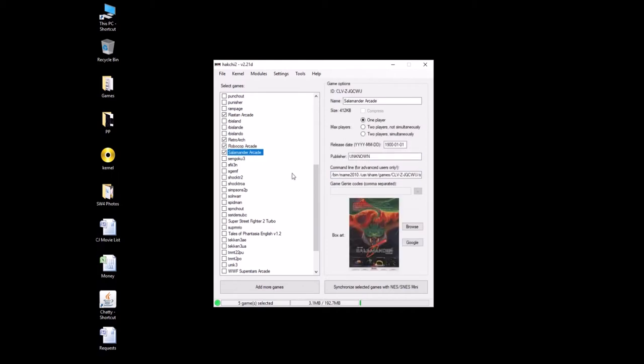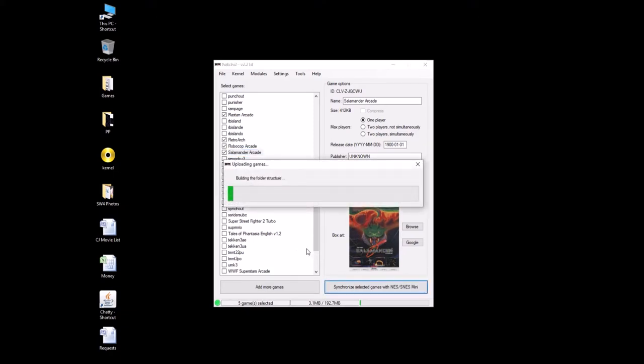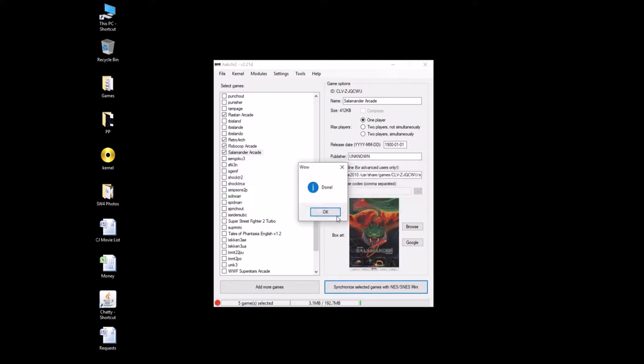So we made everything go away. Here we are — box art, got our modules installed. All that's left is to synchronize the games to the SNES Classic. And we're done. Look at this — barely took any space at all. These wonderful arcade games. I love it when they're small. We're all set. Let's go over to the SNES Classic and see how they look.